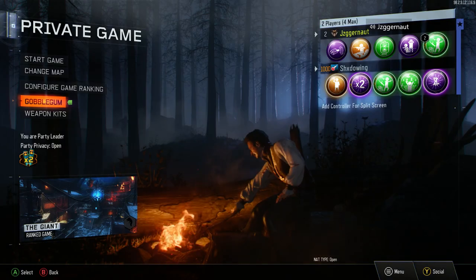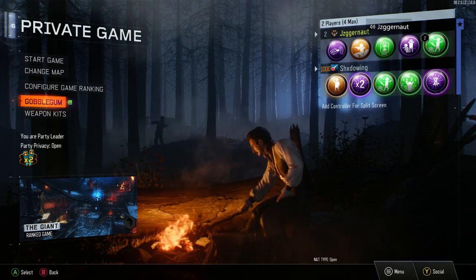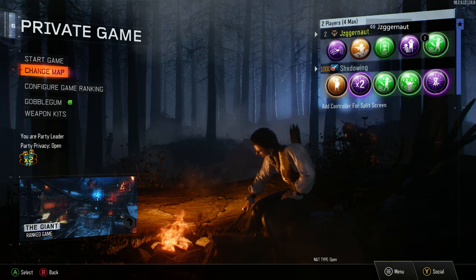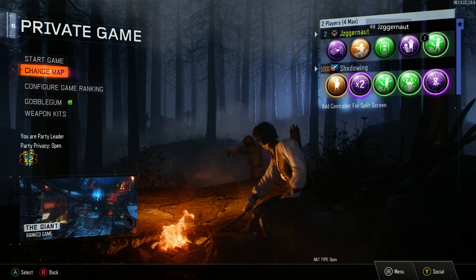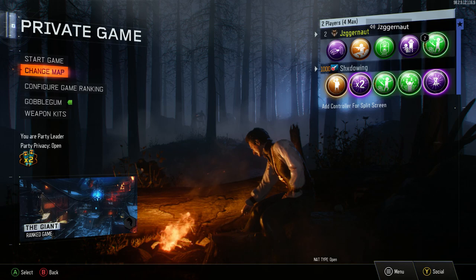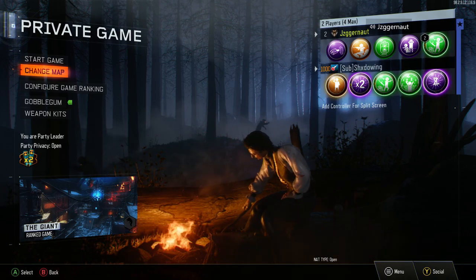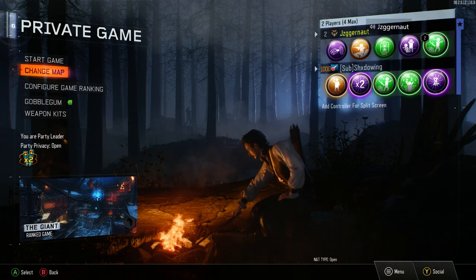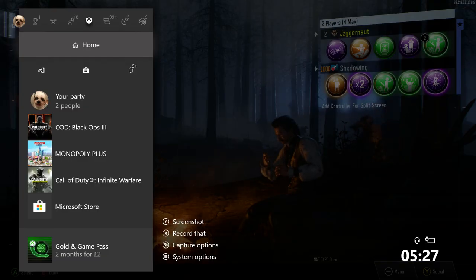Apart from that, all you need is a friend. Today I'm playing with Ethan — say hi. You can do this on any map. I've done it on three maps so far and can confirm it works on The Giant, Moon, and Shadows of Evil. So just load up any map and follow the simple steps I'm going to give you. I'll cut to the relevant parts so you don't have to sit through a 30-minute game.